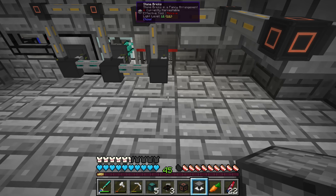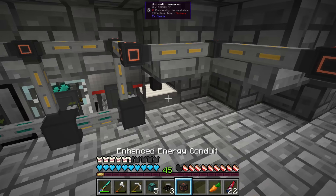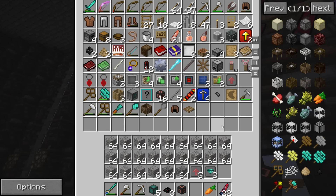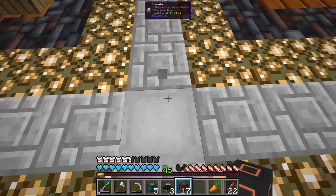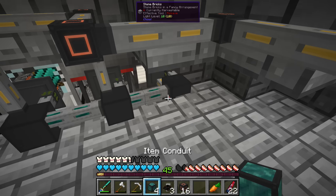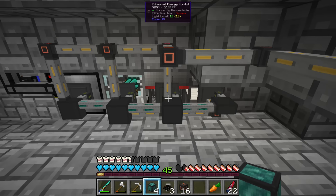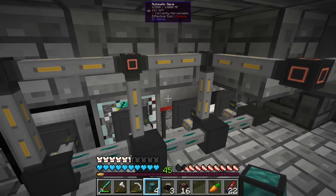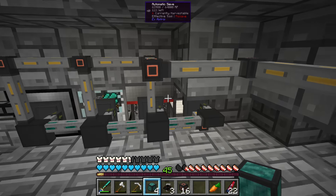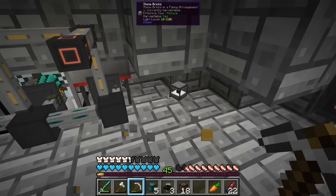We're going to throw down another hammer — I'm hesitant to put it in that corner but whatever, it's not going to hurt. We'll need some more power cables. I've got 16 or 17 of them, so we'll plop that down along with another transfer cable. But now things get complicated — we have to have items exported from here, so I've changed my mind immediately. We'll break that.